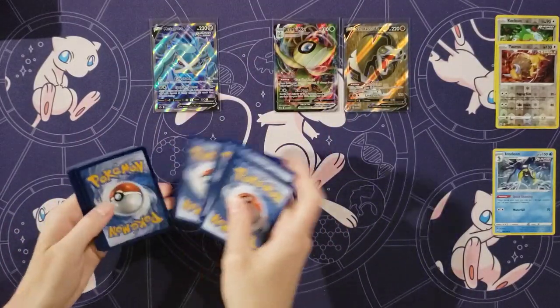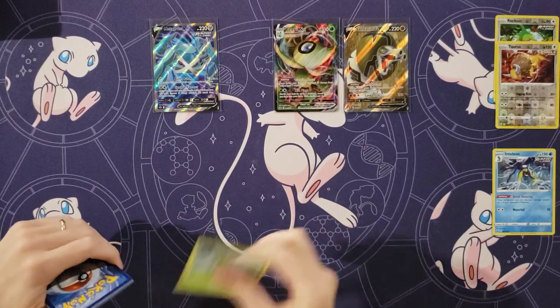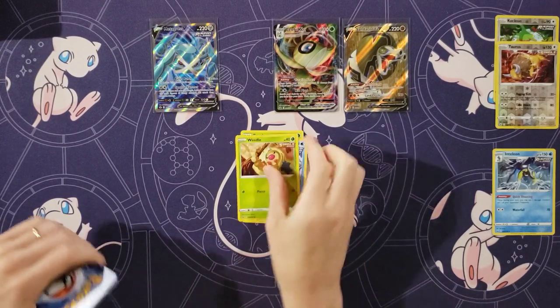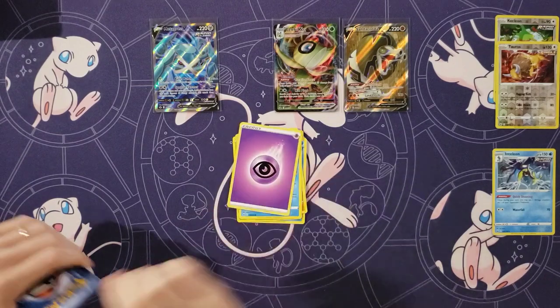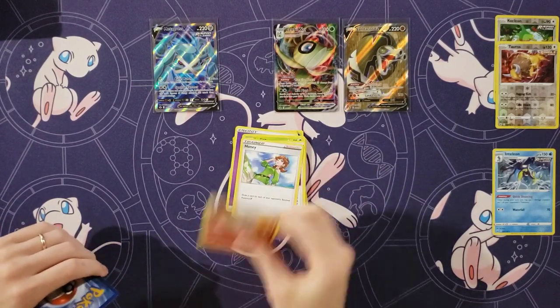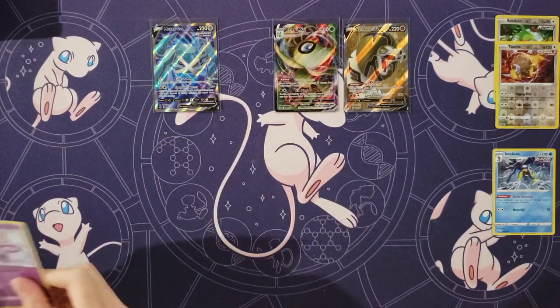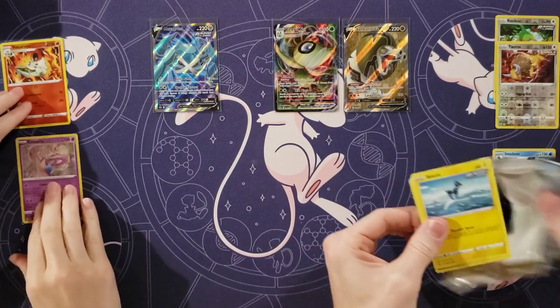Hopefully we get more than eight ultra rares or more than six holos. Grookey. Sneasel. Weedle. Farfetch'd. Castform. Energy. Ladian. Peonia. Honey. A Volcanion. And a Cresselia! You had a reverse holo and a holo rare. Cresselia is probably the best holo in the set actually.